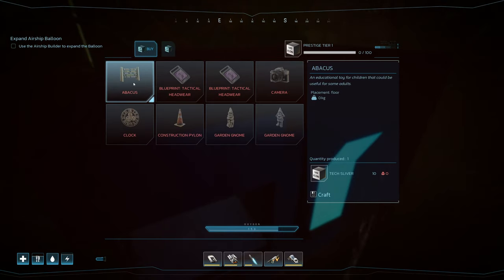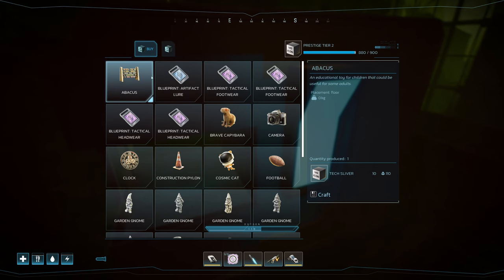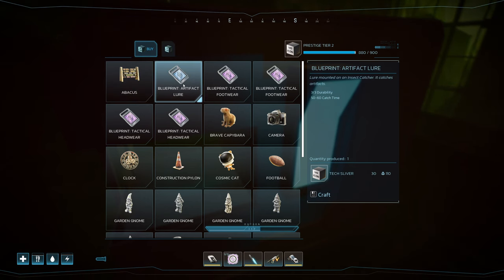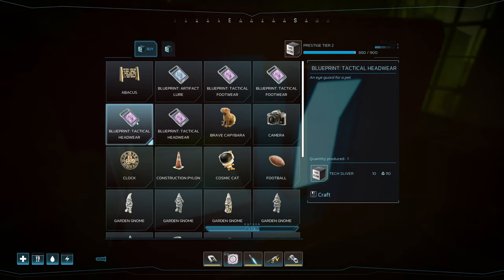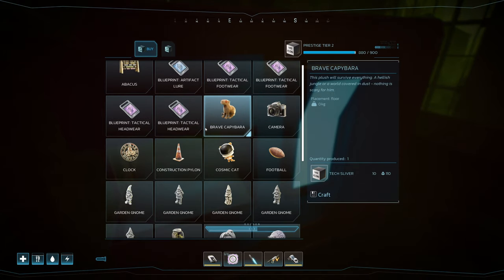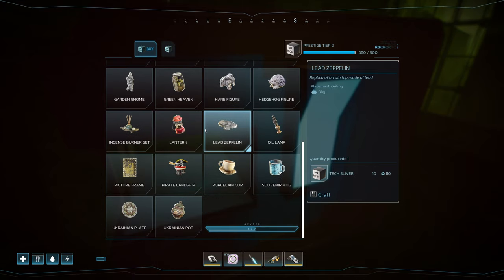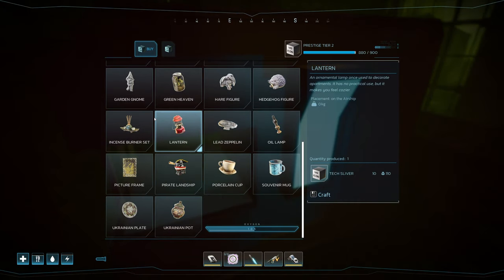There's an Abacus here — I think that's new. I don't think it has been in the game before; it might have been in the game code, but I don't think it's been in the game. You get a couple of items, like the camera. Who out there has not been able to find the camera yet? Here's what we have at Prestige Tier 2. Still not sure if these are the same items or different ones — you can see everything there is to purchase.